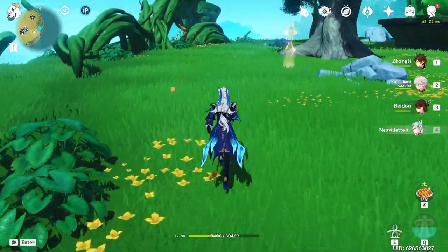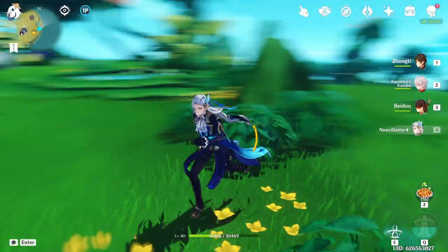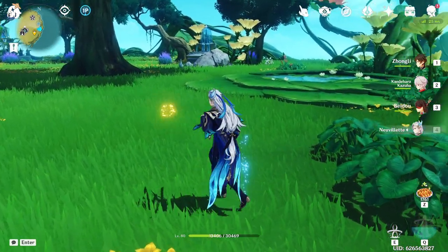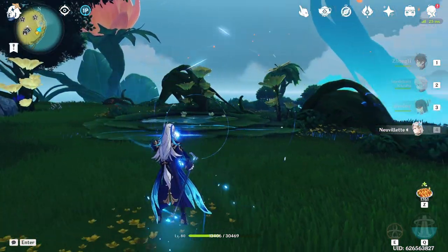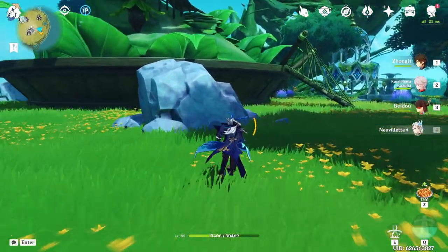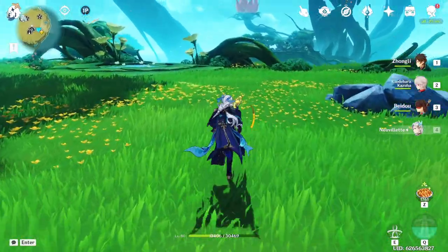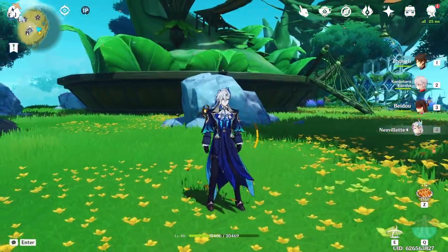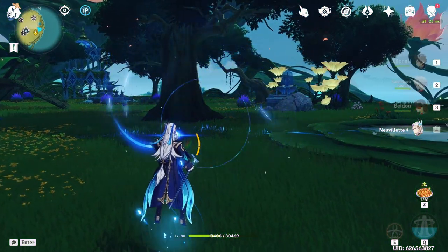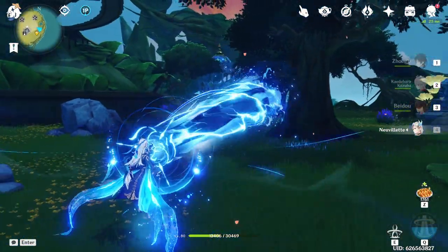There are three main things you're going to want to pay attention to if you're just beginning. His normal attack, which happens to be that. He has a charged variant, which happens to be that, which consumes stamina. He does have a plunging attack, which does damage, not that you'll use it much. And when you fully charge it, as you can see a circle is forming, once you fully charge it,